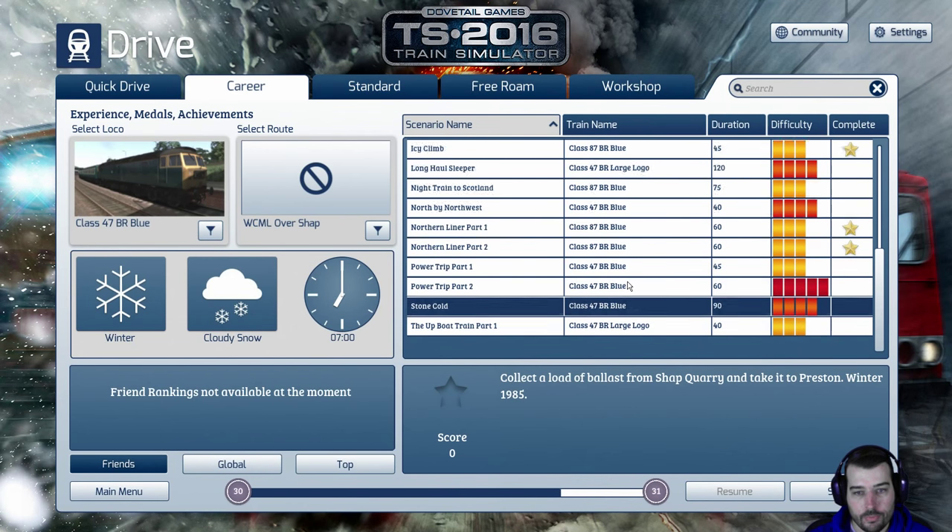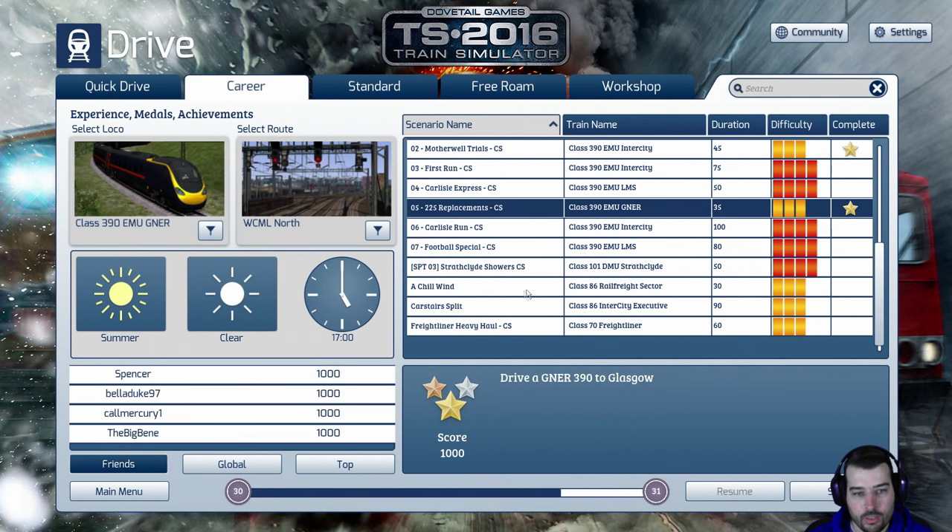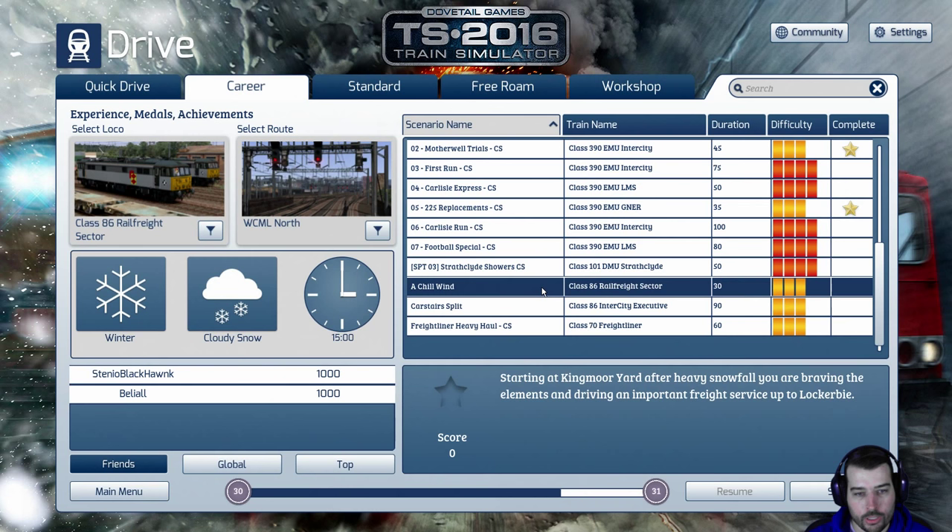Alright, here we go — it's called 'Chill Wind,' it's using the Class 86 Rail Freight sector. Duration is about 30 minutes, medium difficulty. This is starting at Kingmore Yard. After heavy rain or heavy snowfall, you're braving the elements and driving an important freight service up to Lockerbie. So it's wintertime, we're on the West Coast Mainline doing some European freight. Let's go ahead and get started — hopefully I can get level 31 after this.